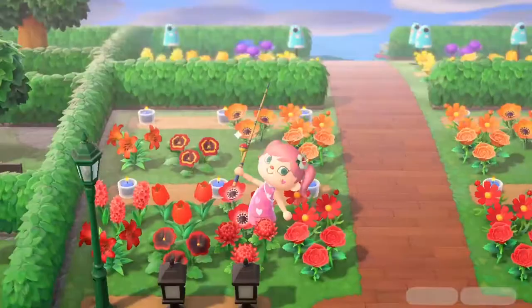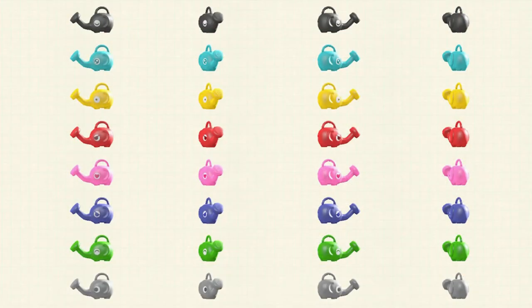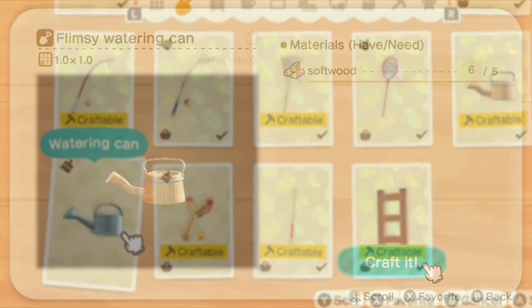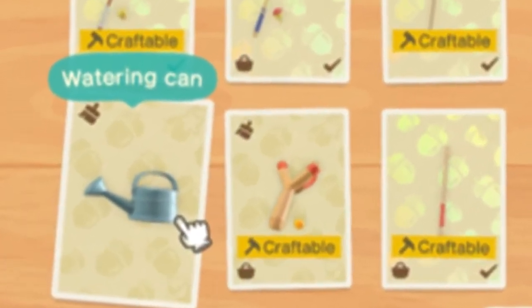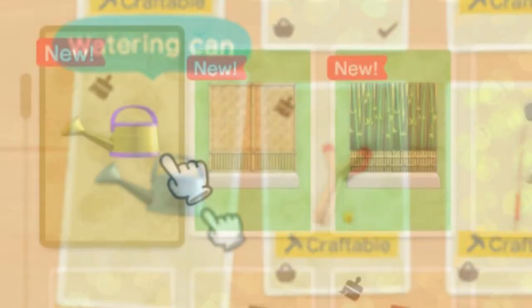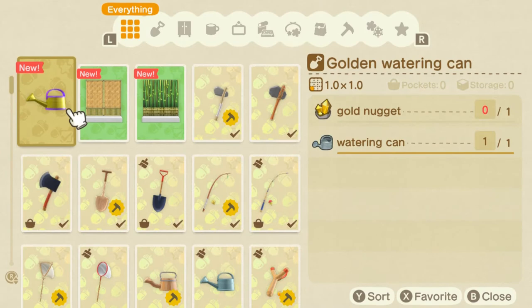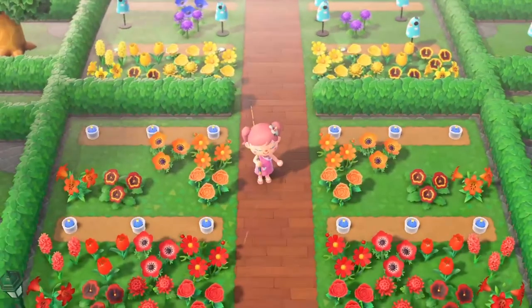You water flowers with a watering can. There are several different types of watering cans. A flimsy watering can will water one space at a time and will break after about 40 uses. A regular watering can has a larger range and lasts longer, around 100 uses. A golden watering can has the longest range and will last around 200 uses. Flowers can also be watered by rain.